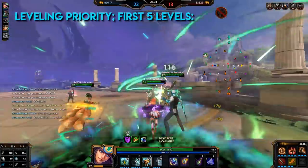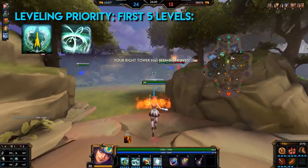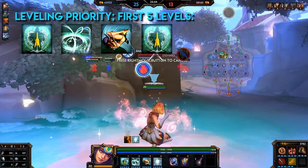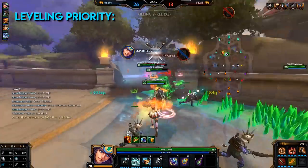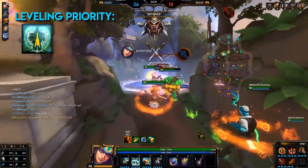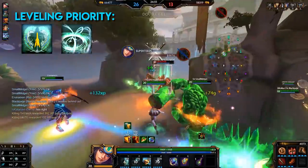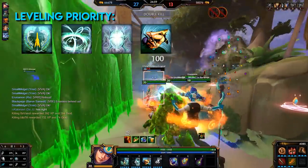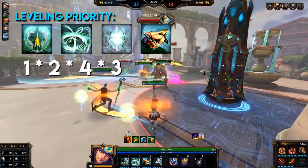For the first five levels: level 1 take her 1, level 2 her 2, level 3 her 3, level 4 her 1, level 5 her ultimate. For leveling priority, I would go her 1 first for increased damage and root duration, then her 2 for increased damage, debuff, and heals, then her 4 for increased damage, and her 3 last for increased damage and slow duration. So basically: 1, 2, 4, 3.